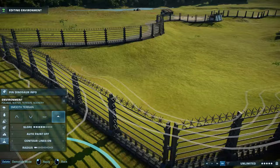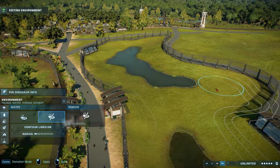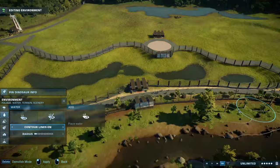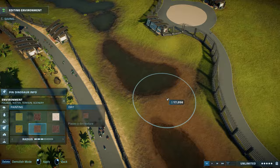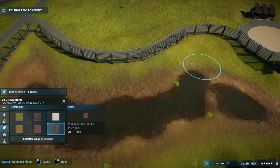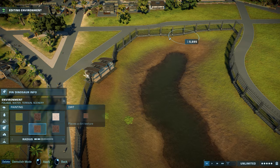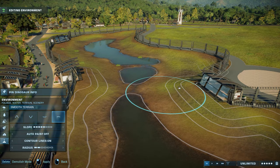Today we'll have two separate enclosures. The first one will be slightly bigger and it will house the Baryonyx and the Suchomimus, because those two can actually live together in this game. In the second one we'll obviously have the Spinosaurus — two of them — and they will have their own slightly smaller enclosure, but they're fine with the space that I gave them.